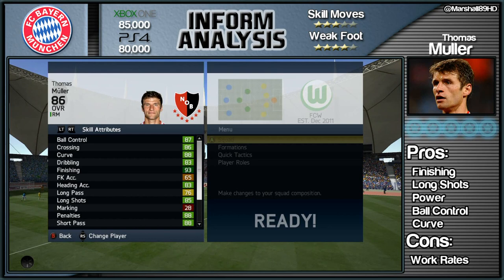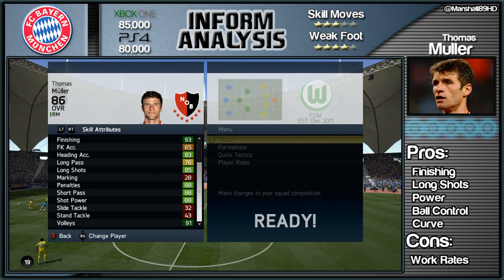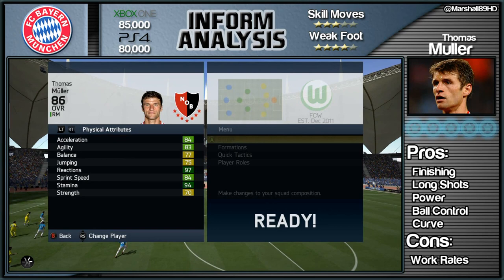His skill attributes first then — ball control, sensational. He is amazing. His first touch is fantastic. He can run with the ball and not lose it, even though his strength isn't the best in the world. He's got 93 finishing — cracking, cracking finisher.